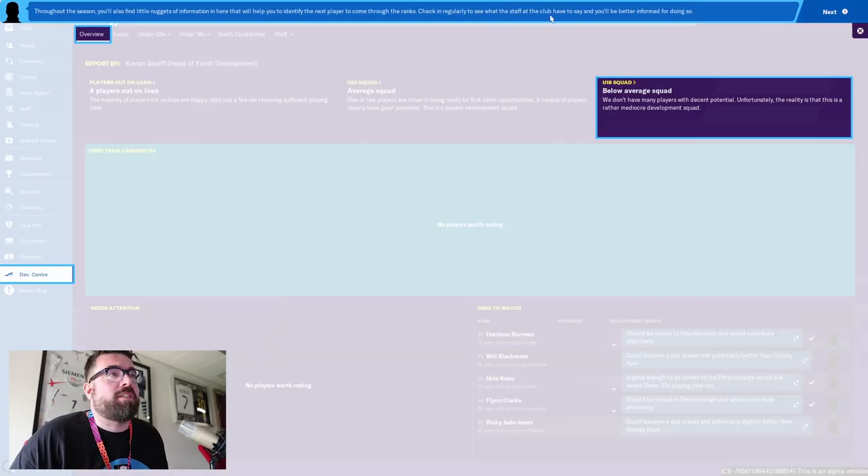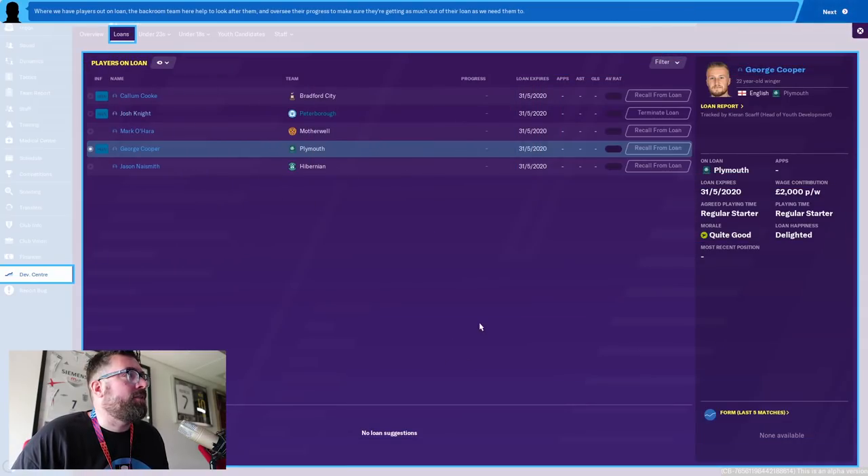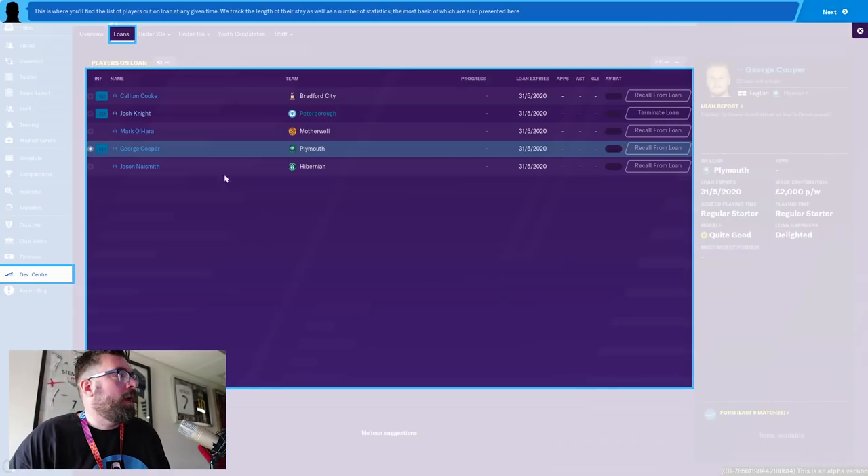Check in regularly to see what the staff have to say and you'll be better informed. When we have players out on loan, the background team oversees their progress. It gives us a loan report showing the agreed playing time, how much they're actually playing, their current morale, form, and the option to recall them from loan — all the stuff that used to come through as loan reports is now within this Development Center.